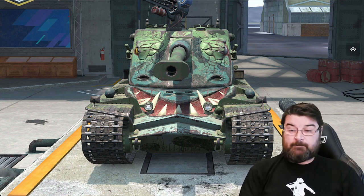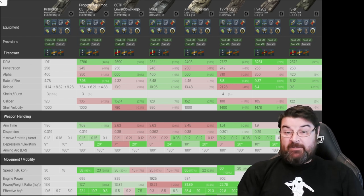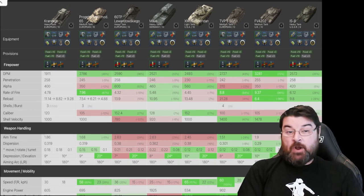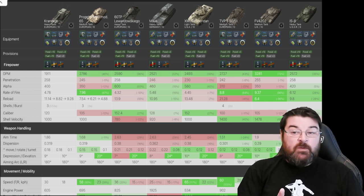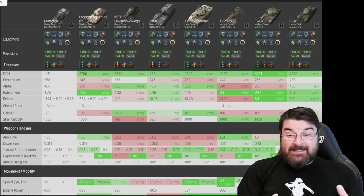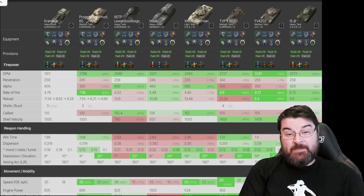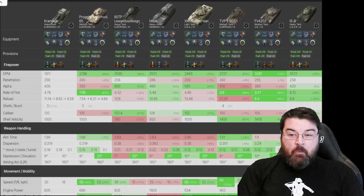For that we need to jump into Blitz Stars. Here we are in Blitz Stars and as you can see I've got the Crown Wagon, the Progetto 65 which is a medium tank, the 60 TP, the Maus, the Sheridan which is a light, the TVP 50/51 which is a medium, the FV 4202 which is also a medium, and just for good measure the IS-8. You can see straight away the DPM is just terrible — 1911, by far the worst DPM for a tank in its class and tier.